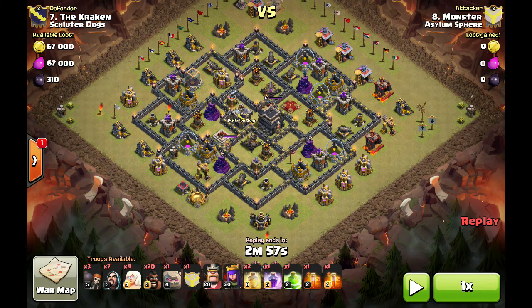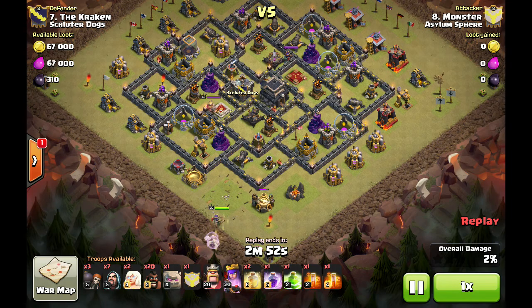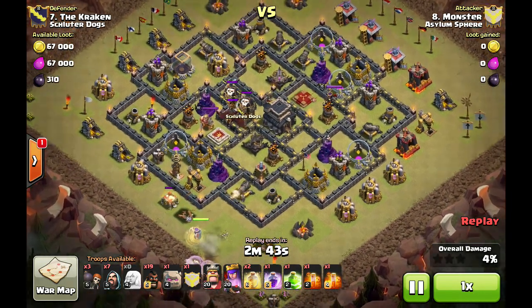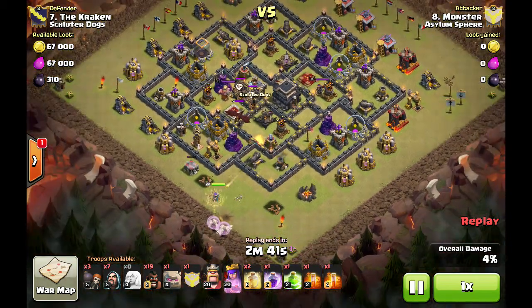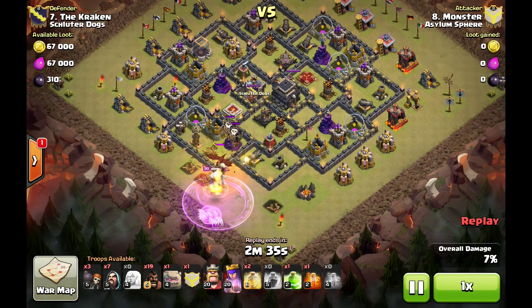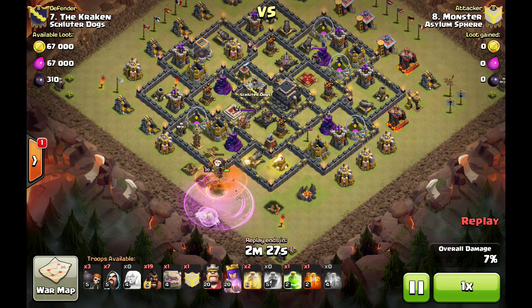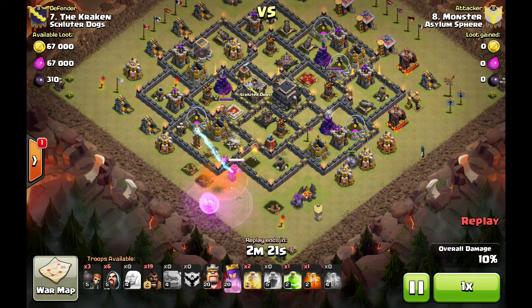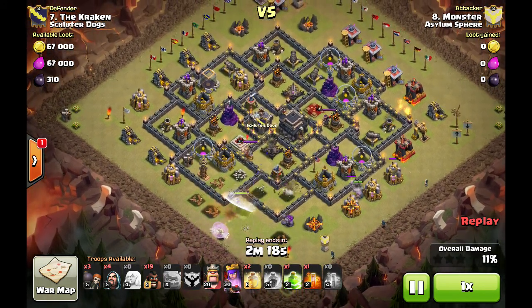So we're just gonna get straight into it and show you the raid. He drops his Archer Queen — he's gonna go for a queen walk. There she is taking out a few trash buildings. The hog goes down to get the CC lure, which is good. Lets the queen take care of that, rages them up, heals the healers to make sure the queen stays alive. There's a poison to slow down the dragon and the CC troops.